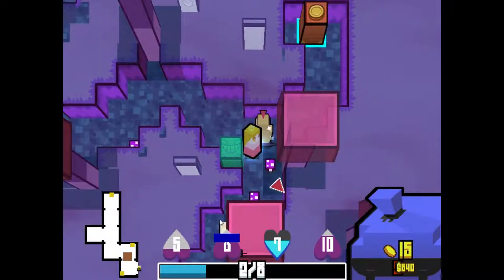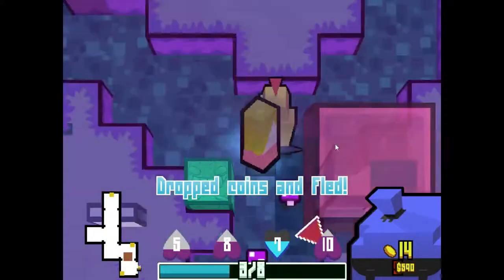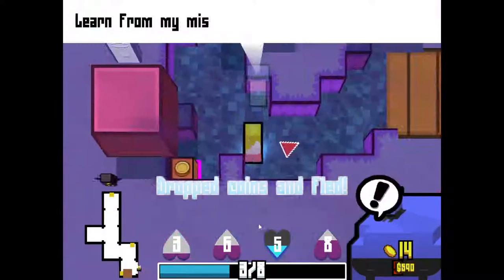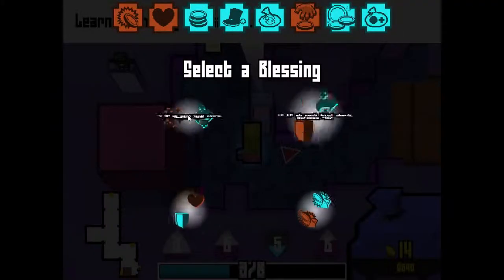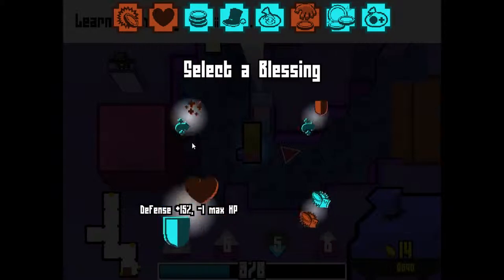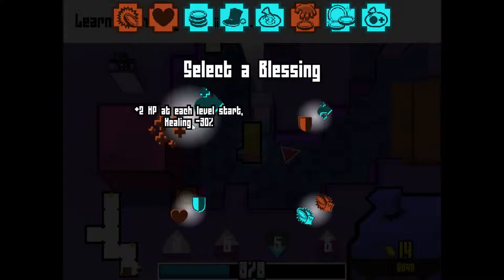I don't want to fight an armor, but I feel I may have to anyway. Okay, that's going to kill me. I'm going to drop that. Please possess a chest down here. Thank you. Let's see what you can give me — get a power down on enemies hit. More defense and minus one health.